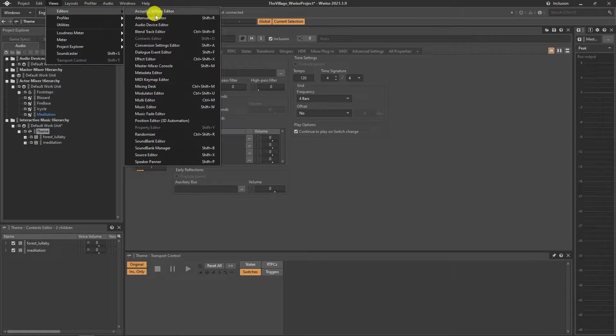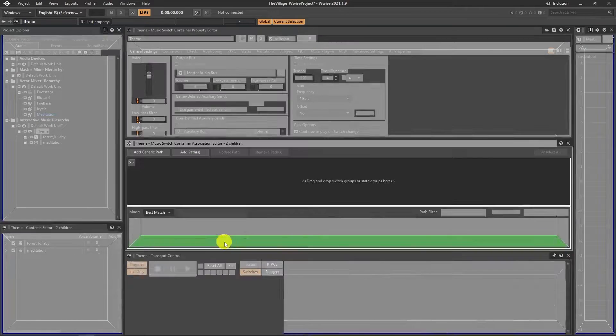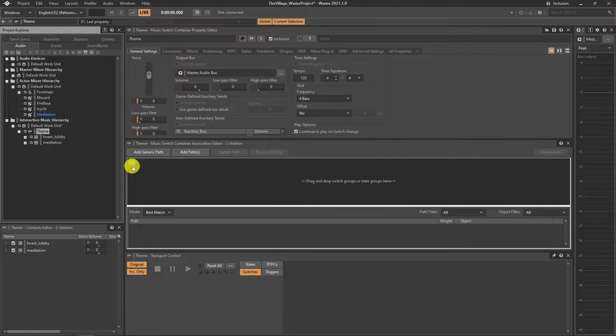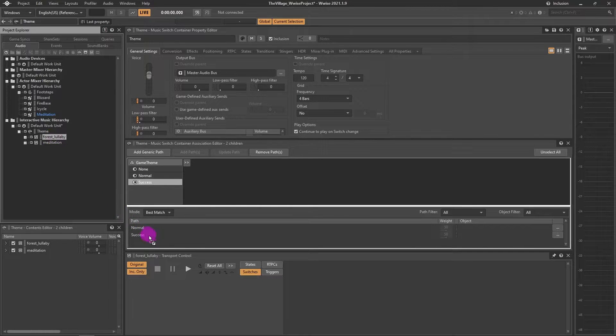Now it is time to bind states to theme songs. Go to the Wwise editor and music editor. Click the double arrow button, then choose the state group we created. It will automatically show which states we have under this group. Drag and drop the states you want to assign under the path window, then drop the theme song on the state that you want to bind it to.